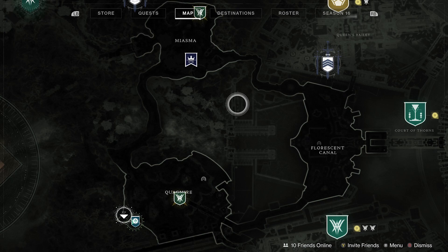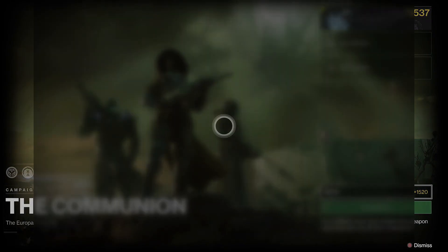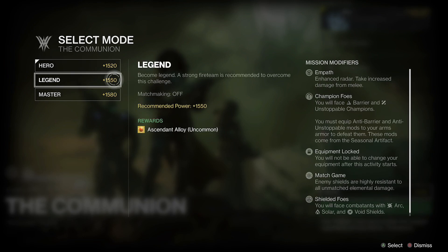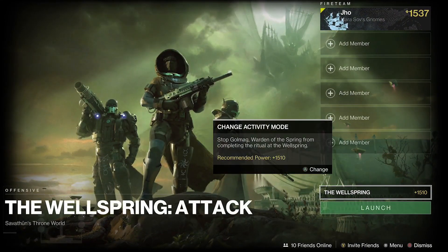Moving on to the plus two pinnacles — there are a bunch of new ones on the Throne World as well as some older ones. The first Throne World source is the weekly replayable campaign mission, which requires a team score of 100,000 or better. Similar to the Nightfall, you can choose your difficulty — Legend should be more than enough for 100k points. Hero difficulty is matchmade, so you might want to use that if you're playing solo, though results may vary by mission.